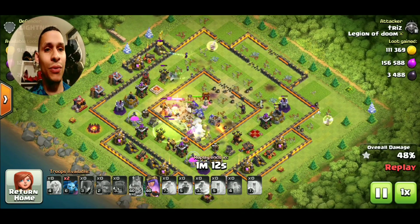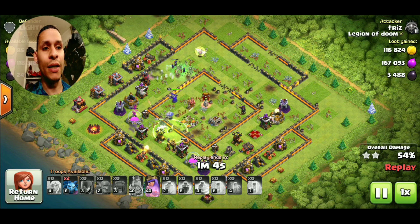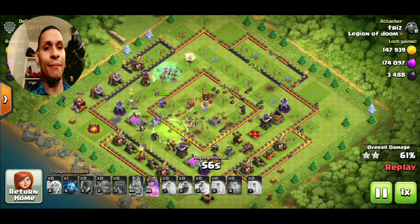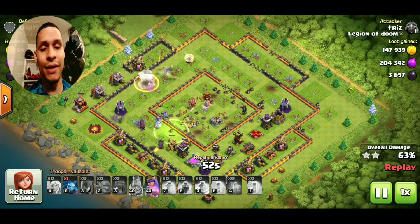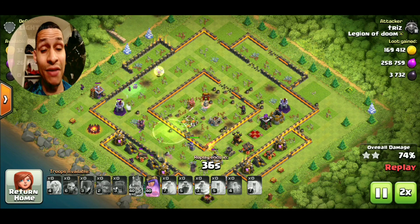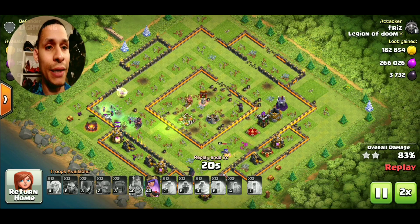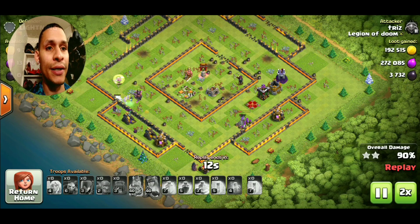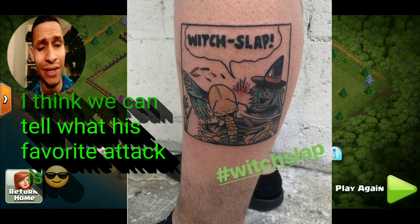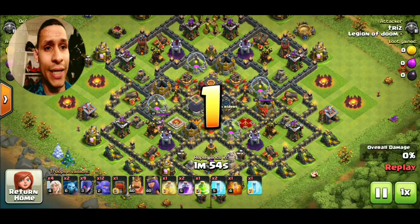If you don't have time to plan, you have to manage your spells accordingly — get the rage, heal, and freeze done in a manner that gives the few troops going into the core enough of a push to take out everything there. The majority of the army will end up circling because of how that inner circle becomes an island — that's why they call them island bases, they force ground armies to circle around the core. Having max heroes is so important: a level 40 Queen versus a level 38 Queen can be the difference between a three star and not. Stop being lazy, get your farming done.